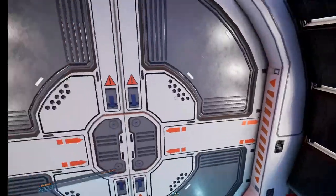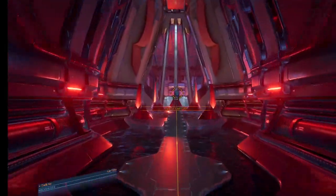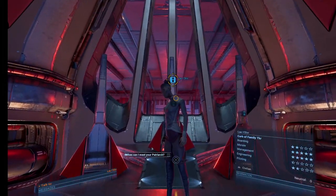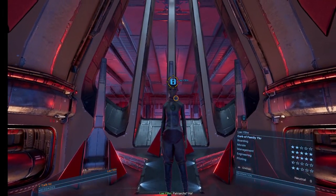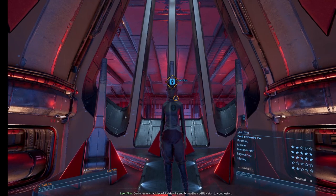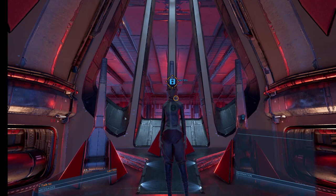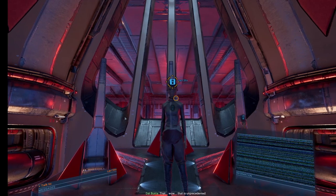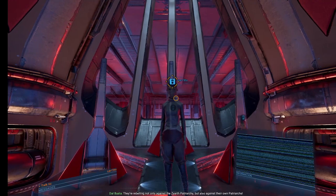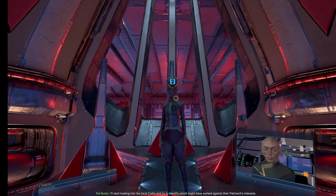Let's go speak to the leaders. Actually, we don't know they're the leaders yet. When can I meet your patriarchs? Only dead patriarchs here. This cabal of Curbs leave shackles of patriarchy and bring Ghast to Galt vision to conclusion. Wow, that is unprecedented. They're rebelling not only against the Xayarth patriarchy, but also against their own patriarchs. I'll start looking into the local Curbs and try to identify which might have worked against their patriarchs' interests.